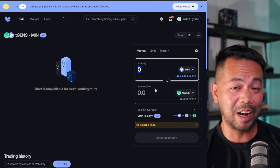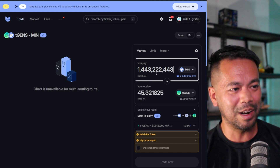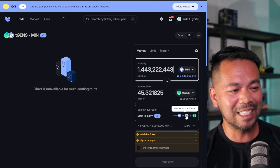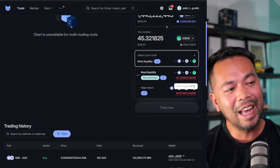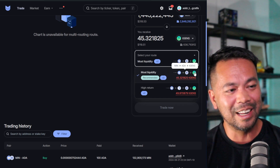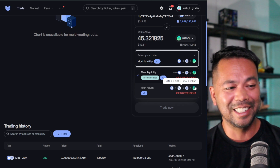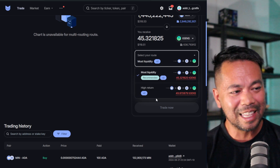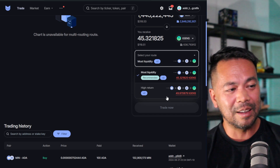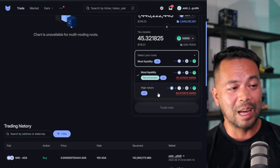I can trade MIN to GENS even though that pool doesn't exist, by routing through ADA. I type in an amount of MIN tokens and get 45 GENS tokens out. You can see the route it's taking — one route goes MIN to ADA to GENS with the most liquidity, and another goes MIN to USDT to ADA to GENS, taking more hops but potentially giving more GENS tokens.